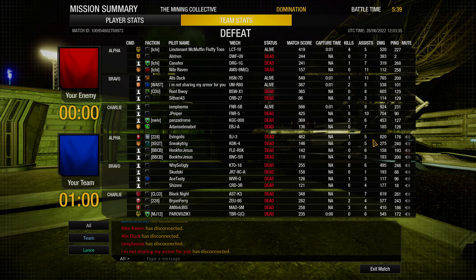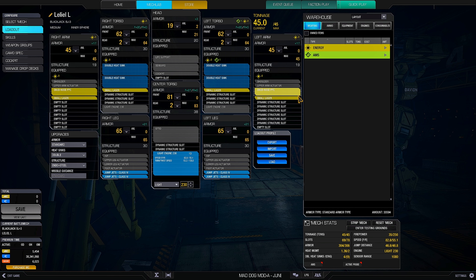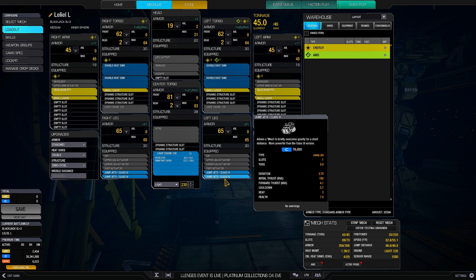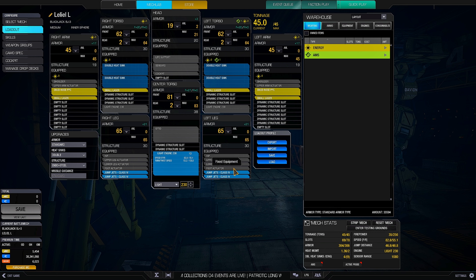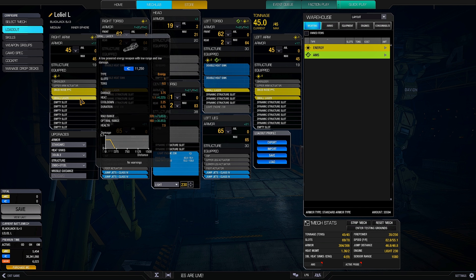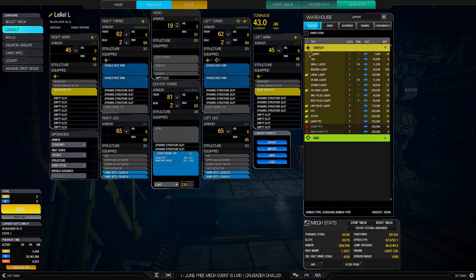Alright, so this is the build I used. As you can see, there is still room for improvement. I used two snaps and four small lasers, also a light engine and four jump jets, in total 13 double heatsinks. Even before the fact I was already thinking about changing it. I know I have a lot of energy mounts, which is great and all, but I think I want to do something like that.